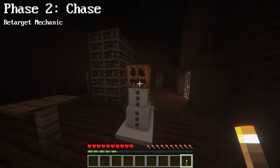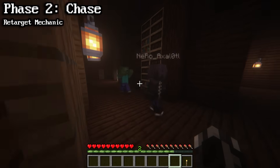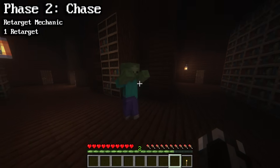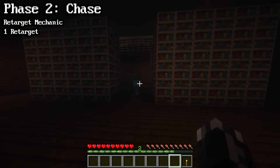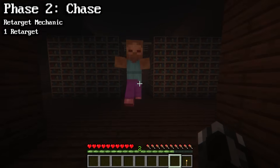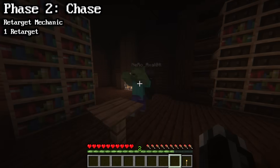This includes players, snow golems, witches — pretty much any mob that can hit a zombie. The zombie can only retarget one time. For example, the zombie targets your friend, you hit the zombie, the zombie retargets to you. And now, even if your friend or another mob hits the zombie, it will not retarget. The only time it'll retarget is if this phase resets.